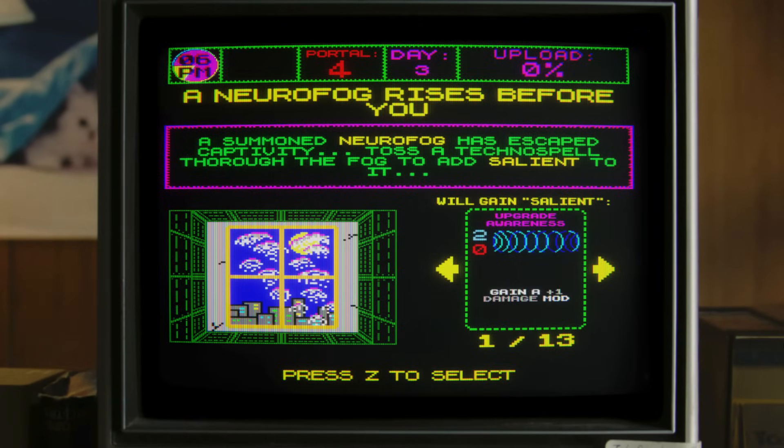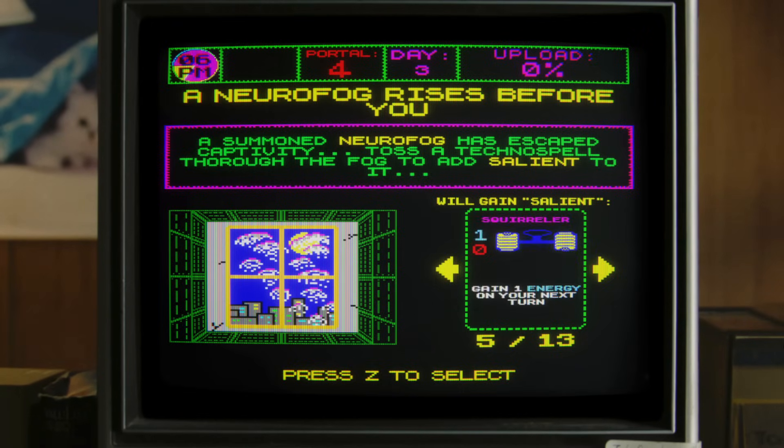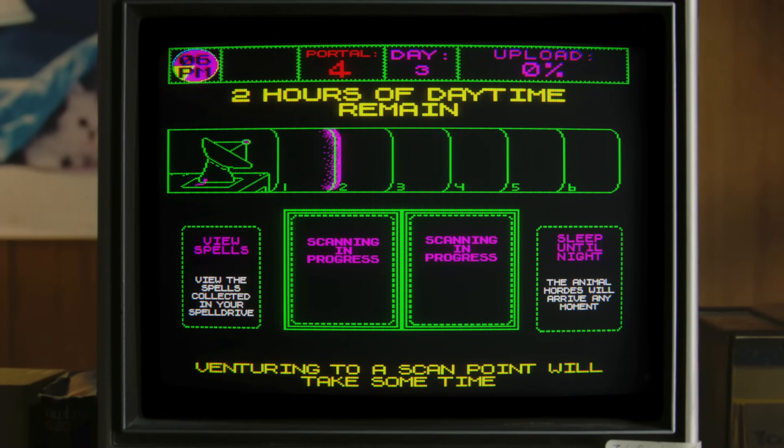A summoned Neurofog has escaped captivity - toss a techno spell through the fog and add Salient to it. Start each night with the spell loaded. There's got to be one that we want to start with. I actually feel like the squirreler - as far as something to have just on turn one - is pretty decent. So is the firewall, actually. Back to Deep Town - we have two hours. Give me the blade.